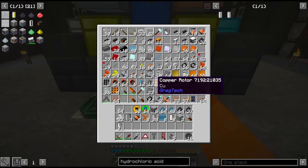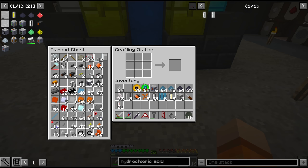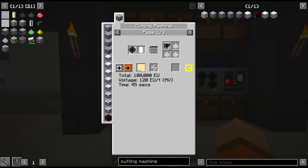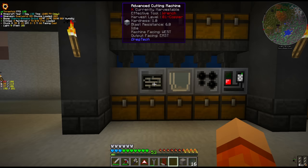We're also going to need a way to power the EBF, which means I think we need to make 4 advanced combustion generators - that's going to be expensive. To make the ULP ICs (ultra low power ICs), we need to cut these down, but first we need to make use of the laser engraver, which we preemptively crafted last episode.